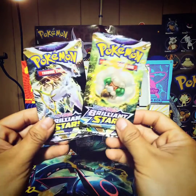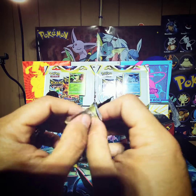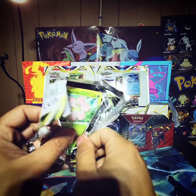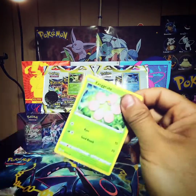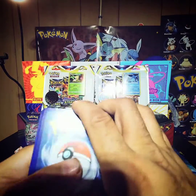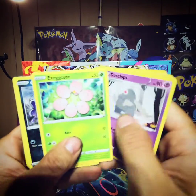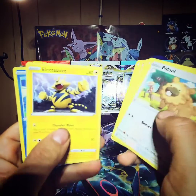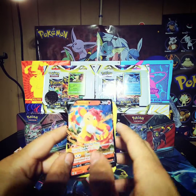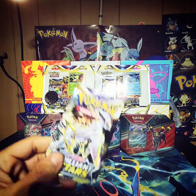Alright, we're here for the Brilliant Stars packs. Start with this one - feels pretty thick, this pack. Hopefully that means something. We're getting nice pools from this box - this little box has nice pools. I think I already have this one but it's a good pull, we're getting nice pulls from this box.